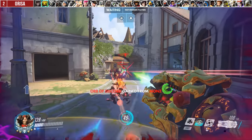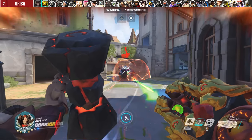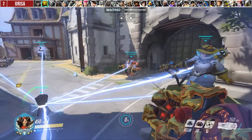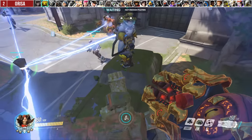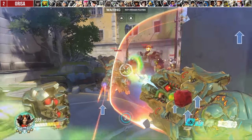For Orisa — and I can't believe this is still happening — for the love of Jeff Kaplan, protect your supercharger. Players often make the mistake of throwing down supercharger without putting it behind a barrier or a wall. That thing is pure value: every player getting a 50% damage increase is nothing to scoff at. So protect it, body block it if you have to, if it's being threatened.